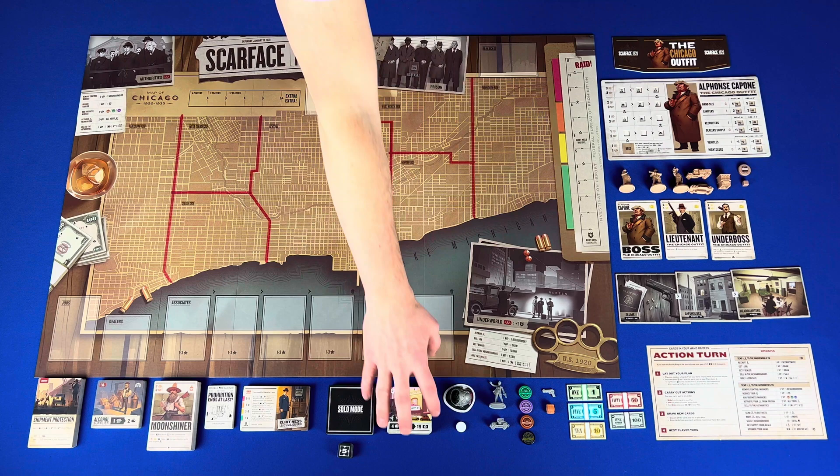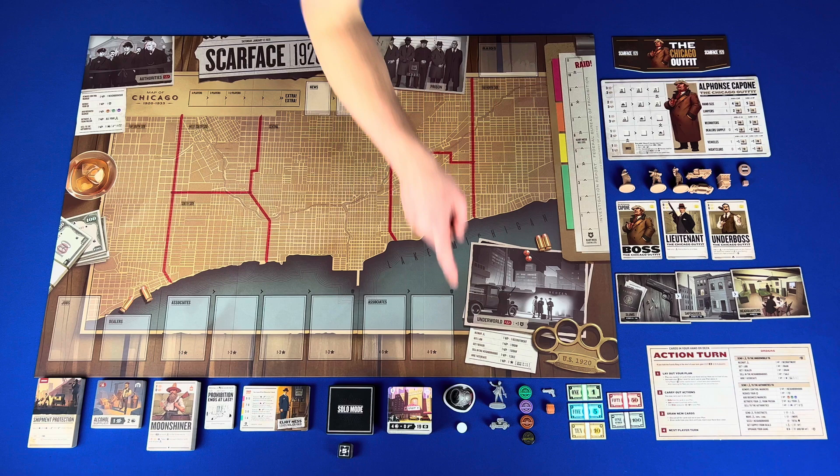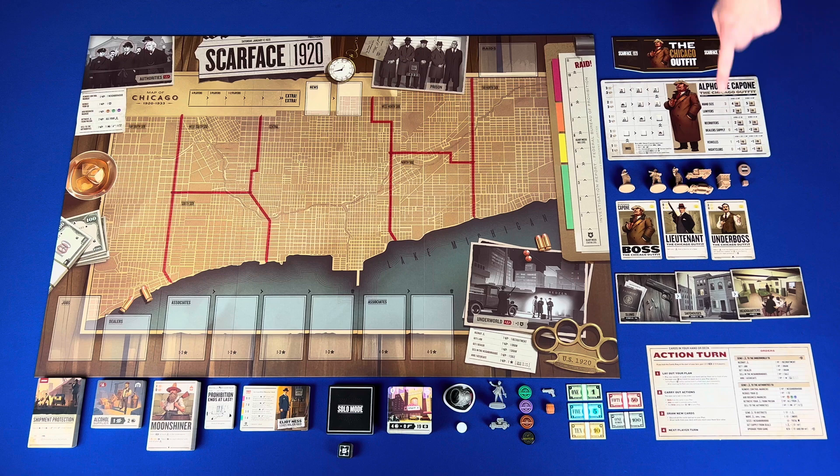Family ring for hiring associates. Time marker. Elliot Ness figure. Police figures. Business markers. Guns. Alcohol. Money. Gang screens. Gang boards, which has your boss track and stat upgrades. Boss figure. Thug figures. Truck figures. Car figures. Control markers. Crime rate marker. Gang upgrade cube.